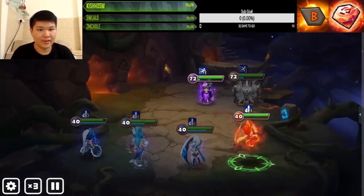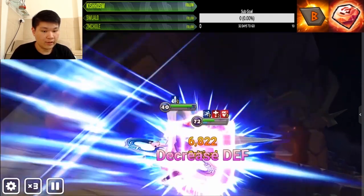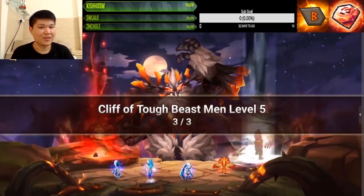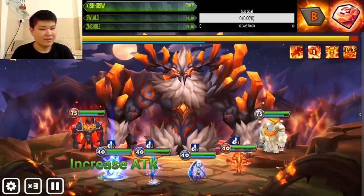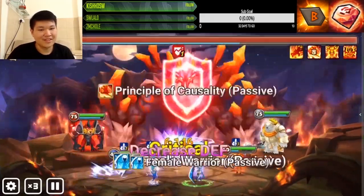For the first stage, the boss is gonna keep on healing every time he gets a turn, so you need a heal block unit like Colin or Sabrina — they're both very useful. Attack break is a bonus. If you can nuke the boss down fast enough, then maybe you don't even need the heal block.